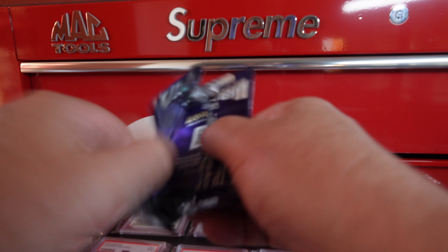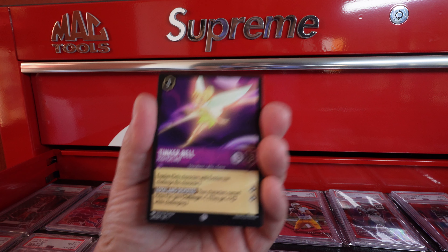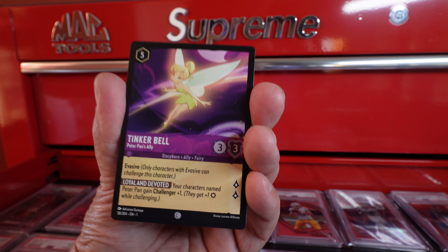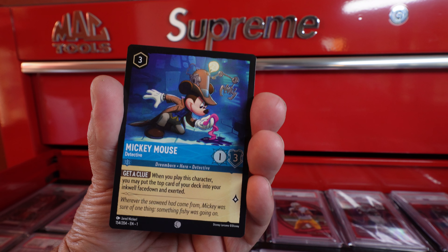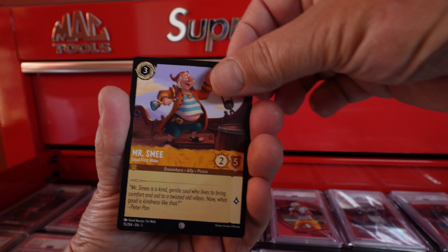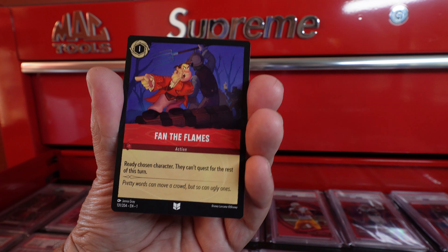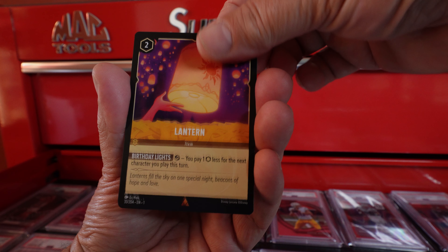On to pack three. We're looking for the enchanted. Foils are nice, legendaries are nice — we haven't seen a legendary yet. Good looking common Tinkerbell. It's nice to see Disney in this game; they obviously have a following that's grand. Is that two Peter Pans? Sure seems like it. Last common. Uncommons — three of them each pack. Let's have a legendary. We're looking for an enchanted. There's a rare, and another rare.